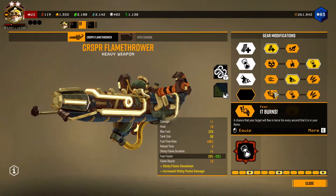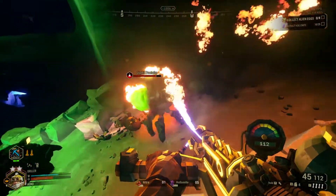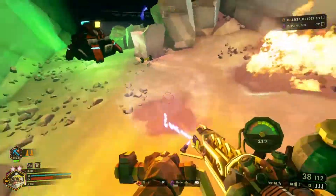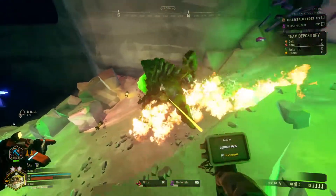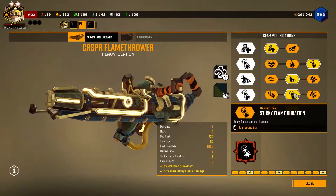For the fourth row of upgrades, let's start with the It Burns mod, which sadly doesn't work with this overclock. Fear will only trigger from direct damage — it will not trigger from Sticky Flame. So you'll have to go with either more ammo or Sticky Flame duration, which are both great options as well.